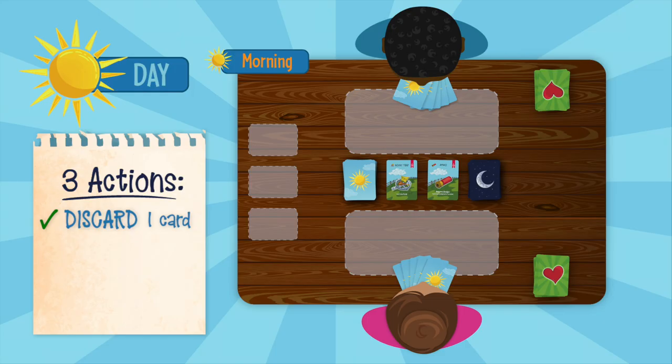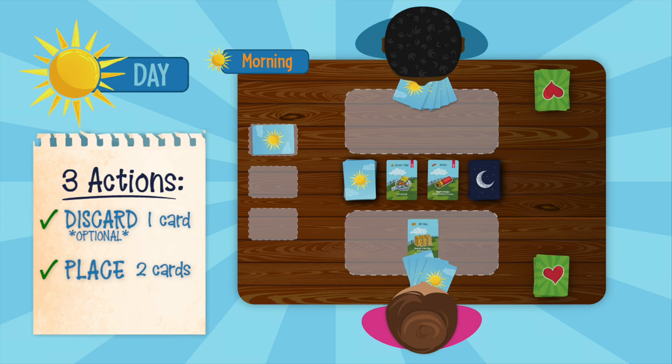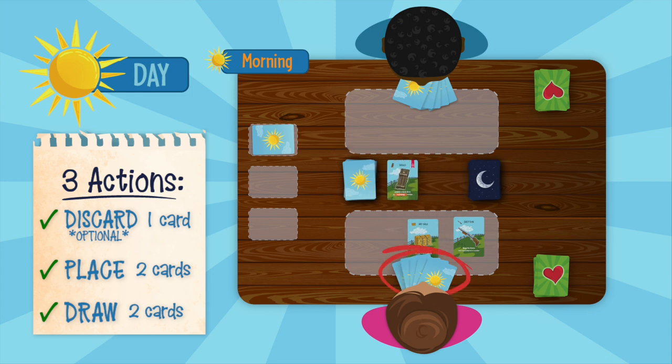1. Discard one card. This is optional. If you choose to discard a card, place it in the day discard pile and draw a new one from the day deck. The new card goes in your hand. 2. Place two cards. Choose two cards from your hand and place them on your farm as defenses. 3. Draw two cards. A day turn ends when you draw two cards to put in your hand. You can choose either the two face-up cards or the top two cards from the day deck. Players should always have five cards in their hand when they end a turn.